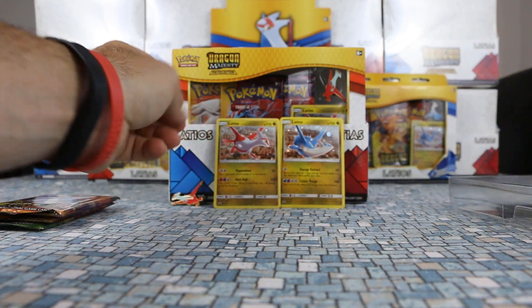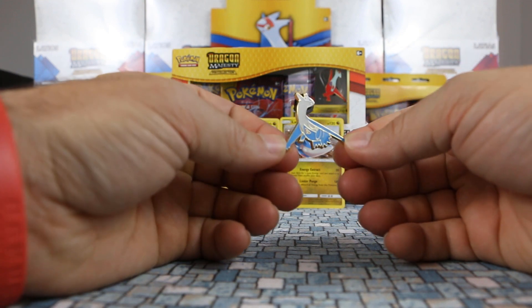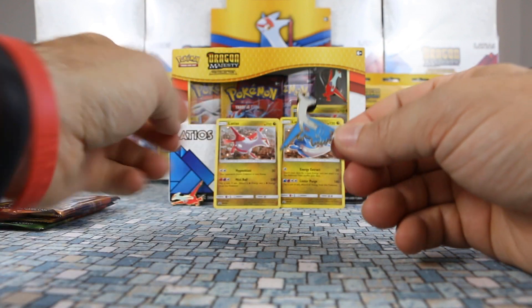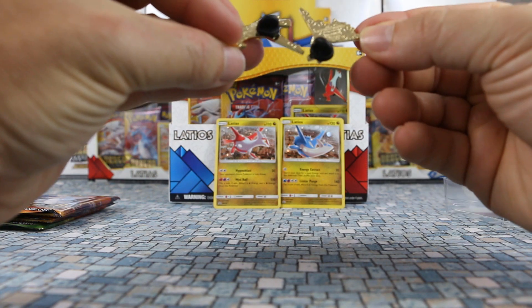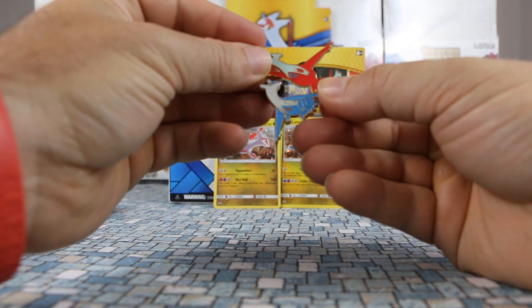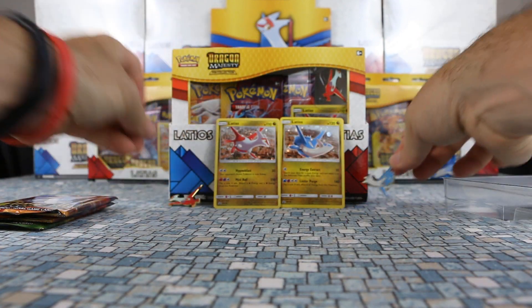Similarly with the pin — we do have our Latios pin here, which is kind of different. You would think they would put the pin in the body, but it's kind of weird — they have it up in his head. They have the Latias pin in the body. Maybe they positioned it like that so you can put them close together — that would be my guess. It's kind of weird.